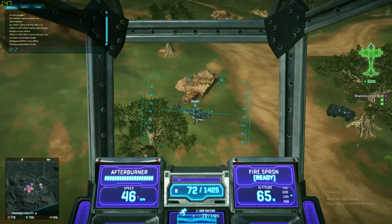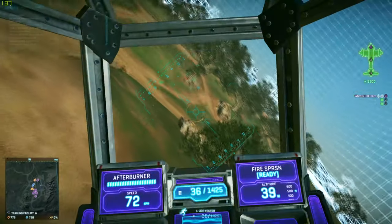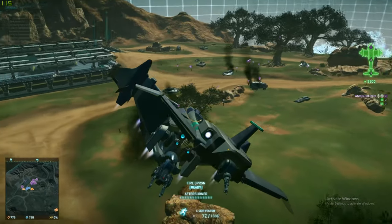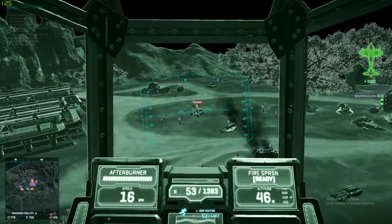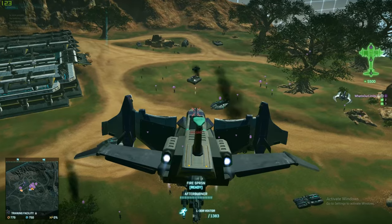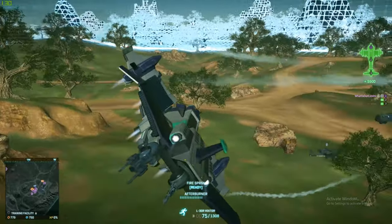Next we move into the weapons of the liberator, starting with nose cannons. First we have the Vector. It's a controversial weapon, in my opinion. It's extremely effective against enemy aircraft, namely libs and gals, but not so good against ground targets. It doesn't have a large magazine and takes time to get its damage out relative to a Tank Buster. A Tank Buster will get its DPS out very quickly, where a Vector will take comparatively longer. However, the damage the Vector puts out on libs and gals is very good.